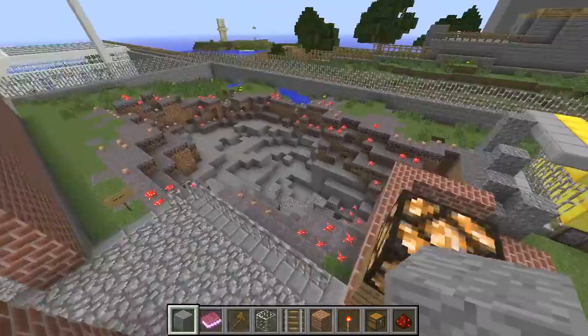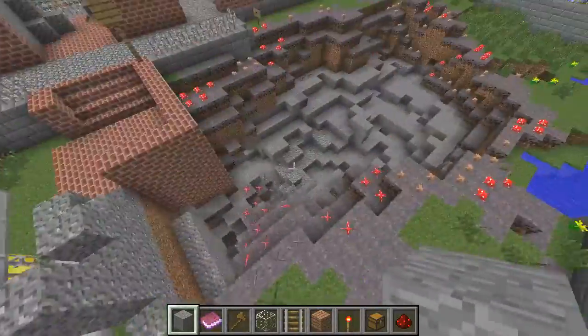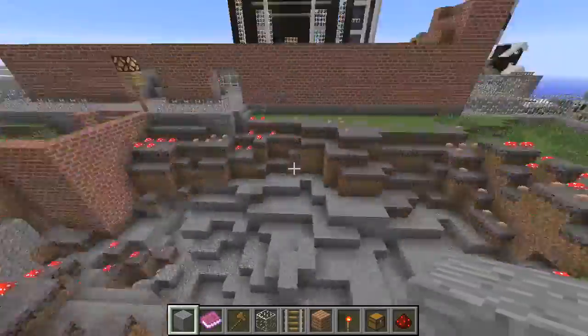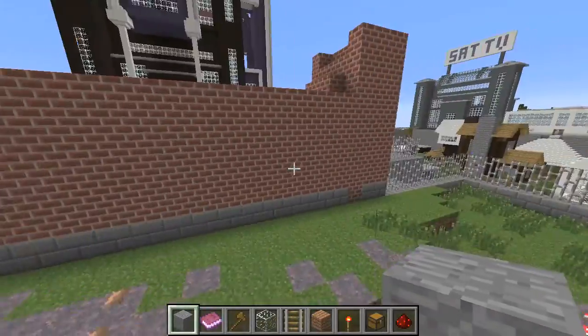Basically what happens is the minecarts come up here and dump their stuff automatically into these chests up here where they can be sorted out and disposed of safely. General waste can go into the big dump and we've got a big dumpster here, a big dumper truck disposing of waste in this big landfill. We've got a massive landfill here and all that horrible waste is getting there, but all the other stuff obviously can be recycled.